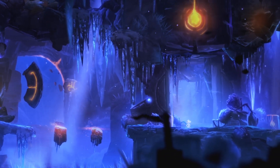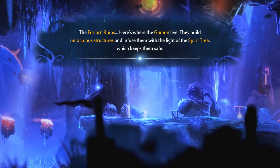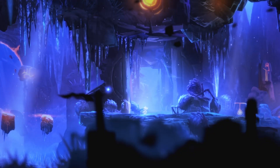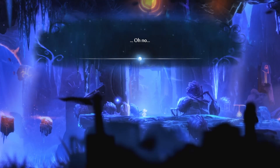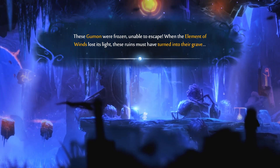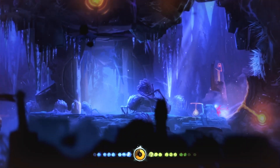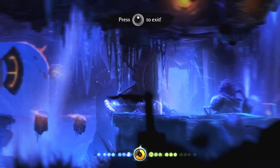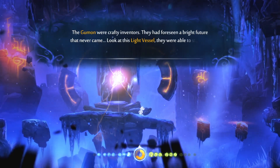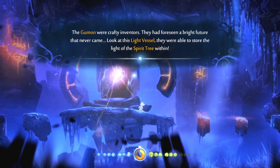Forlorn Ruin — this is when things get crazy. Here's where the Gu'mon live. They built miraculous structures infused with the light of the spirit tree, which kept them safe. These Gu'mon were frozen, unable to escape. When the element of winds lost its light, these ruins must have turned into their grave. The Legu'mon were crafting inventors — they had foreseen a bright future that never came. They were able to store the light of the spirit tree within.